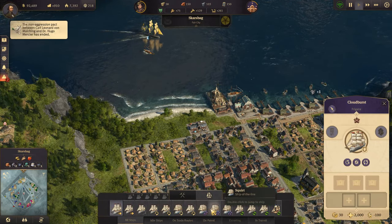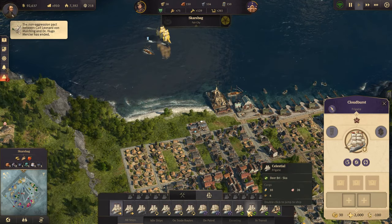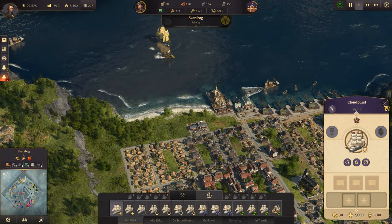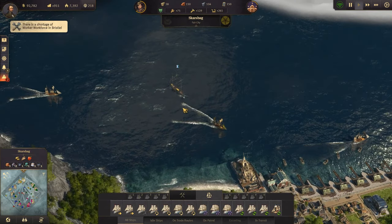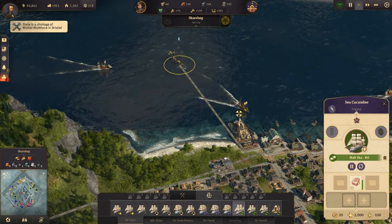Let's see - the Non-Aggression Pact has ended. Epiphany - I think it's over in the new world. New orders, Admiral - okay, you're waiting to dock.